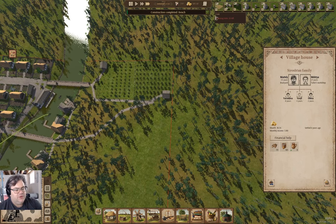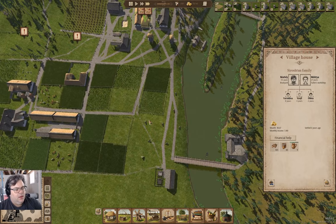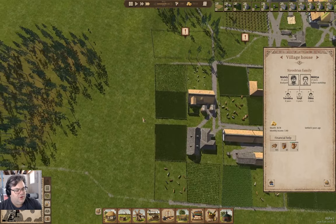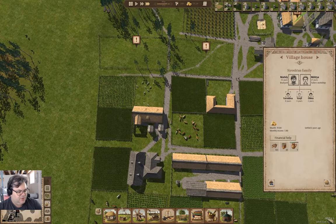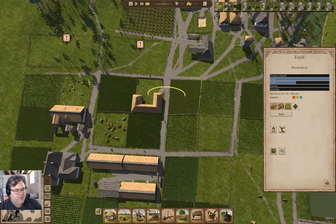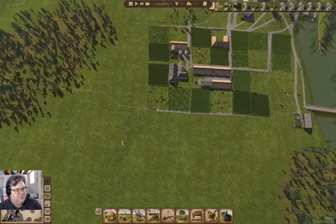The benches have cleared. I want to have the fields cleared this season, so next season we can start growing those crops. I'm thinking I might want to add another set of potatoes or something. What was I alternating? Potatoes and buckwheat. Yeah — another set of potatoes and buckwheat.